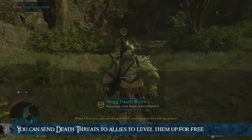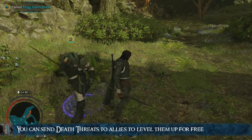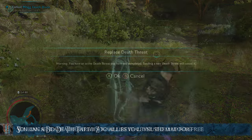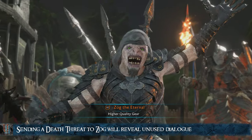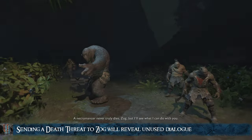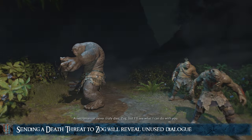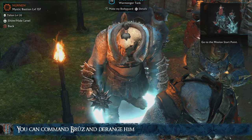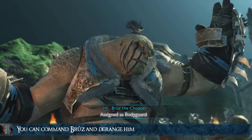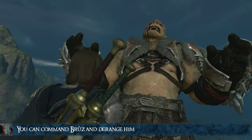This leads to some hilarious stuff if you actually attend the mission. Also, you can use this to send a death threat to Zog the Eternal, which will reveal some unused dialogue from Talion. You can also use HPE to command Bruce during the tutorial portion of Act 2. Not much can be done with him besides assigning him as your bodyguard or making him deranged, just because you can.